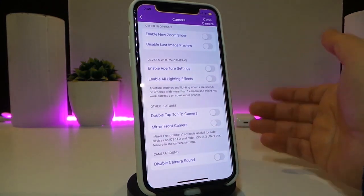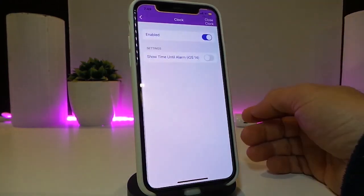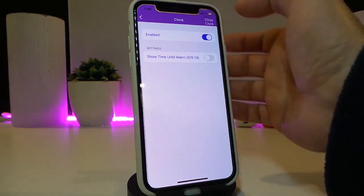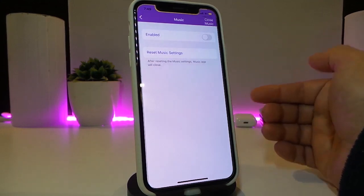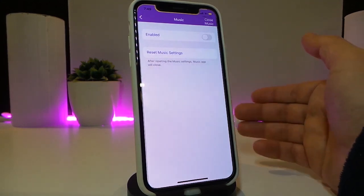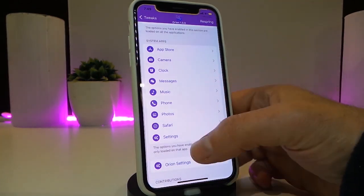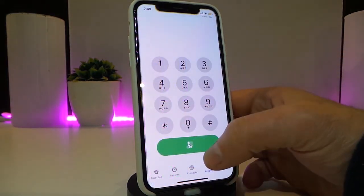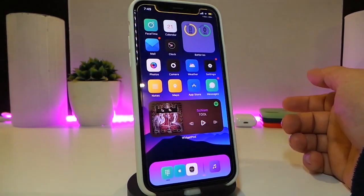There's a clock section that lets you show the time, date, and alarm — specific to iOS 14. We also have music and messages sections. Here is the music and here is the phone, which I've already customized. If I go into my dialer you can see the setup looks different.